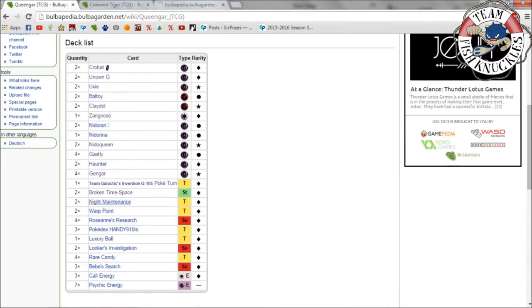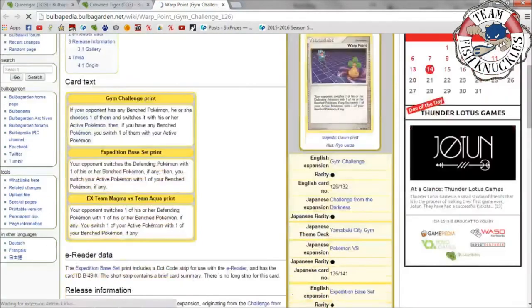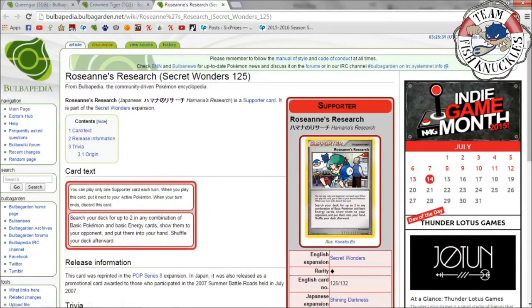Two Night Maintenance — if you've played Super Rod, it's the same thing. Search your discard pile for up to three in any combination of Pokémon and basic energy cards, show them to your opponent, and shuffle them into your deck. Two Warp Point is kind of like the Escape Rope we have now: if your opponent has any benched Pokémon, they choose one and switch it to active, then you switch your active with one of your bench Pokémon.